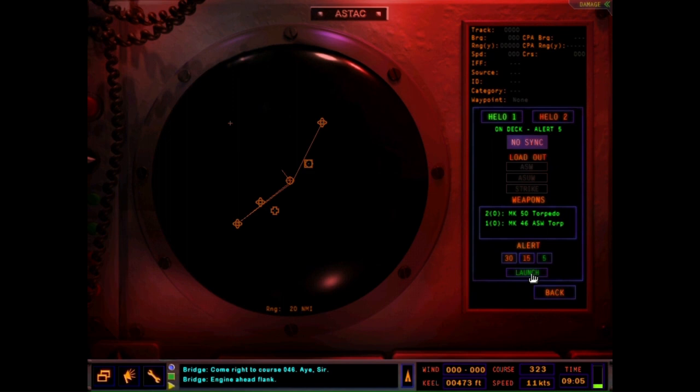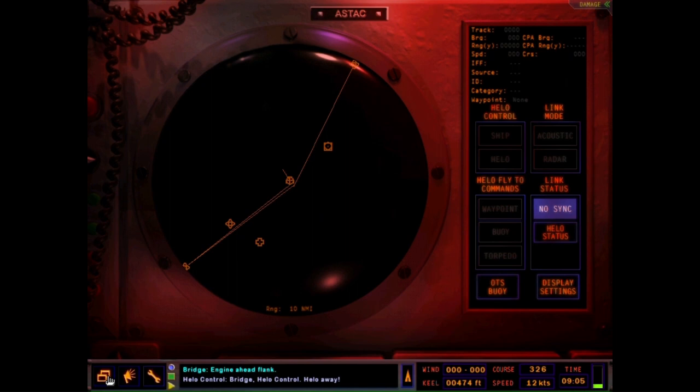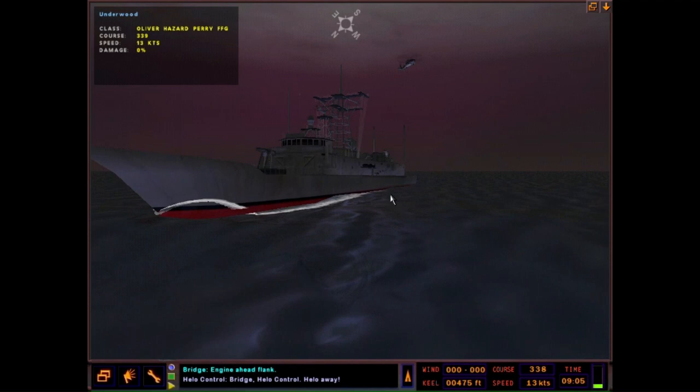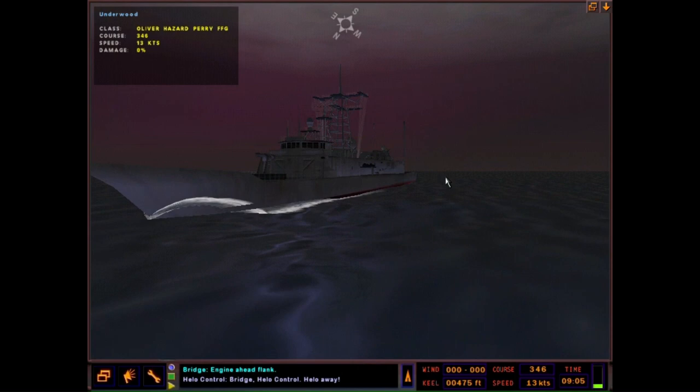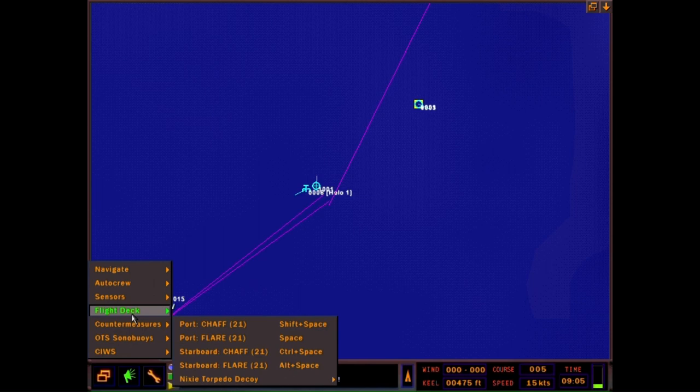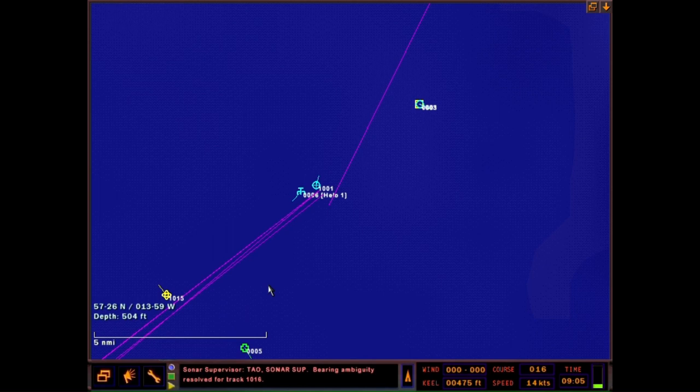Let's get the helo up there. Bridge helo control — helo away. My intent is to fly down the bearing of the torpedo and possibly just dump a weapon in or just get lucky. With the helo I could drop buoys down there, run away from it, and let the helicopter be the workhorse. There's an unknown target down the bearing of the torpedo. Bearing ambiguity resolved for track 1-0-1-6.